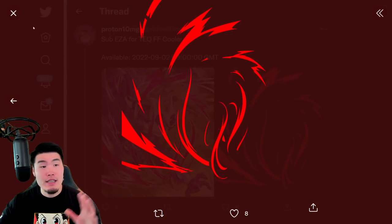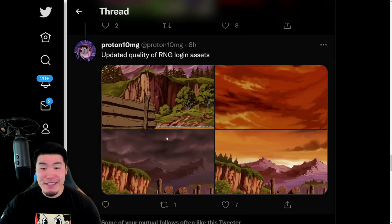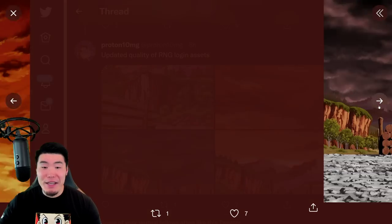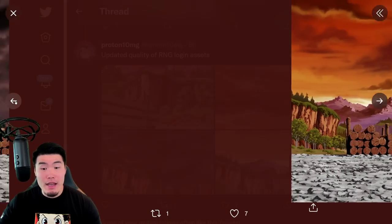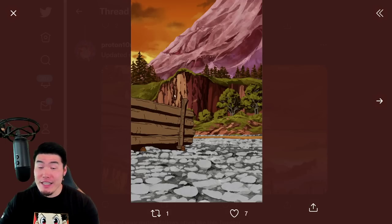We also have another Extreme Z Awakening for the TEQ Final Form Cooler, who is getting his Extreme Z Awakening through the medals from the Fizz Final Form Cooler Extreme Z Battle event. There aren't any new medals for him, but he's also getting an Extreme Z Awakening. Last thing we have here is updated quality of the RNG login assets — so apparently the backgrounds for the Gohan wood-chopping login bonus have been updated. They look better, I'm not really sure — he does say updated quality, so I'm sure it's more HD than before.